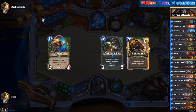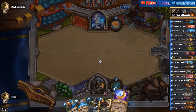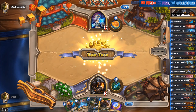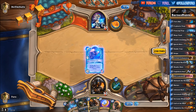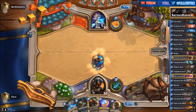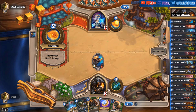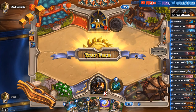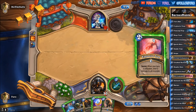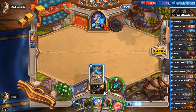Going second against the Mage and it looks like a decent starting hand. Also getting a secret here for the Eagle Horn Bow. We'll drop the Bat on the start and we will see if he wants to use the Hero Power to kill it. He will, so that's fine. Also getting another secret.